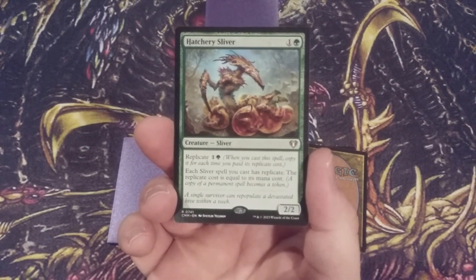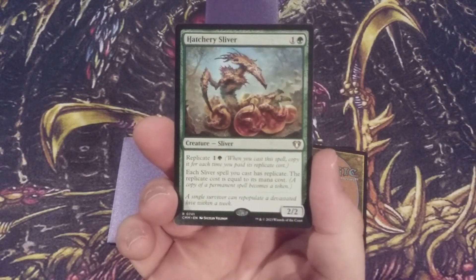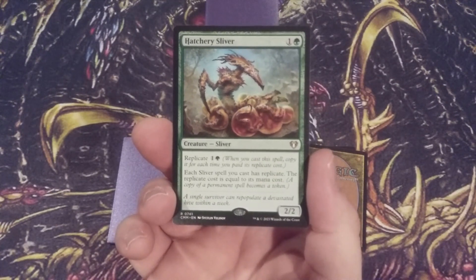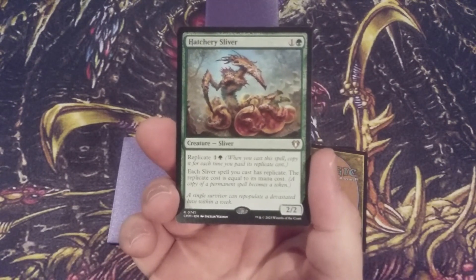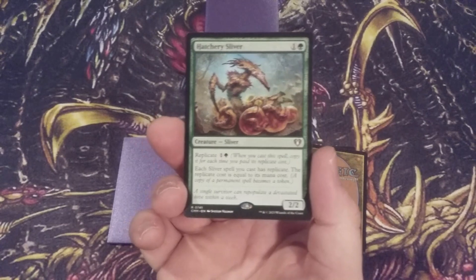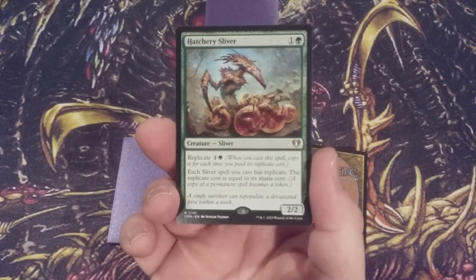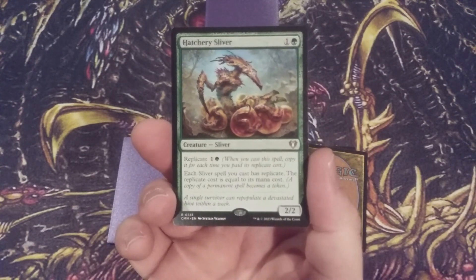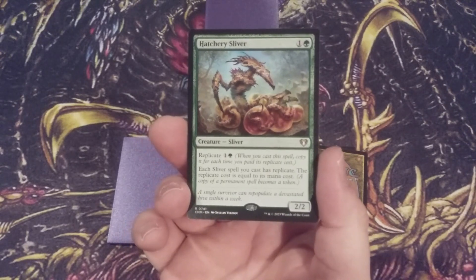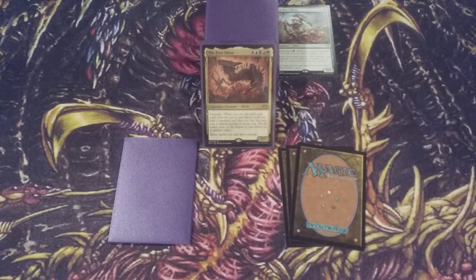Because of the hive mind of our own Slivers, each Sliver spell we cast has Replicate, and the Replicate cost is equal to its mana cost. So here we have a Sliver that allows us to replicate every other Sliver in our hand. If we can cast it from anywhere, we can copy it for its Replicate cost. Hatchery Sliver is a guaranteed slam dunk into the 99 of Sliver builds and is going to be immensely powerful.